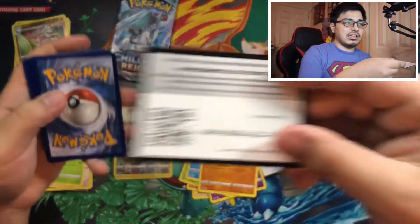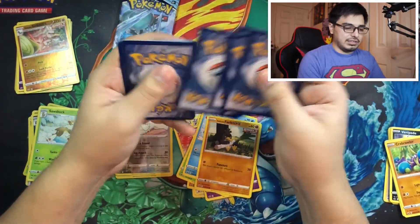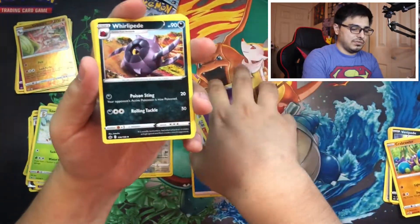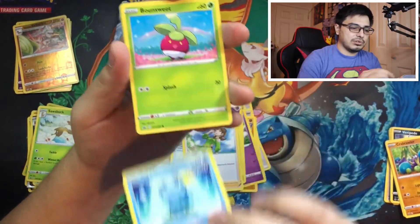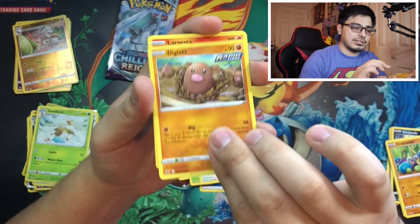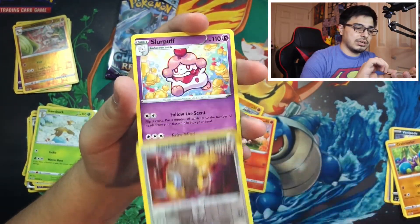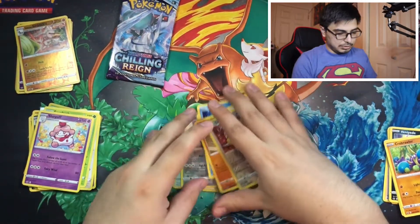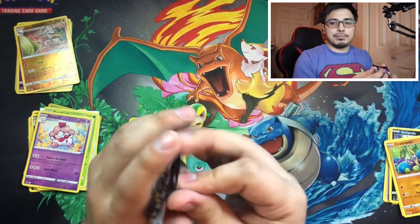It takes a lot to do these videos for you guys. I appreciate you guys watching — if you like this content, go ahead and like, subscribe, and share the love of Pokemon cards with your friends. We got a Laresta, a Tauros, and a Slurpuff — not doing so great on this one. We got one last pack.